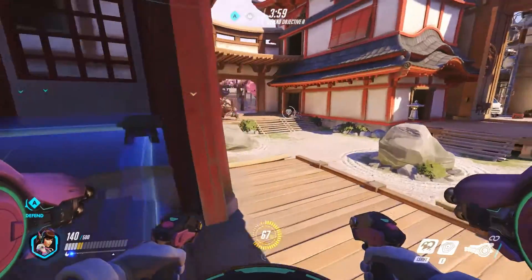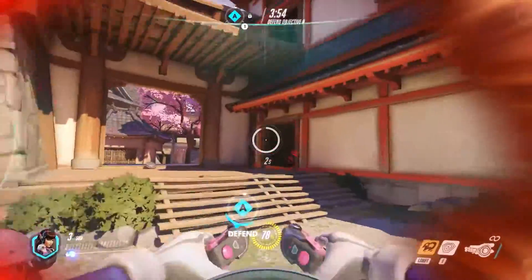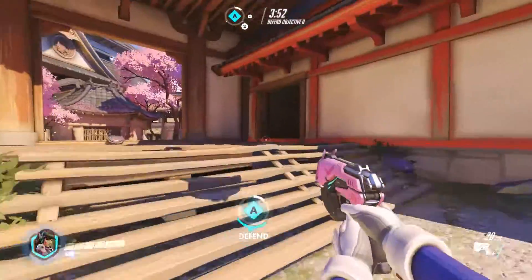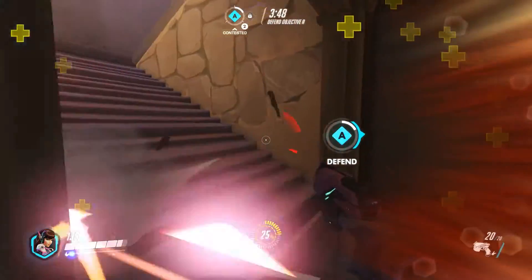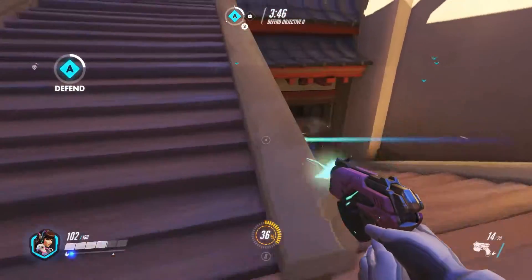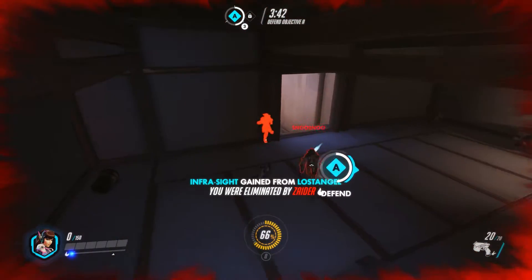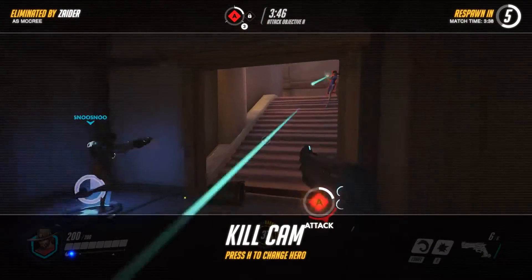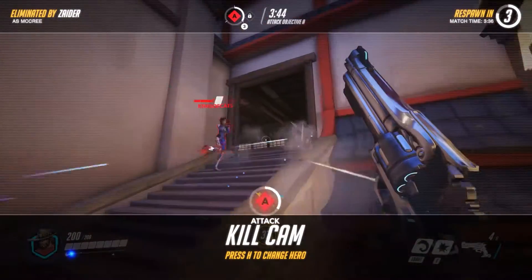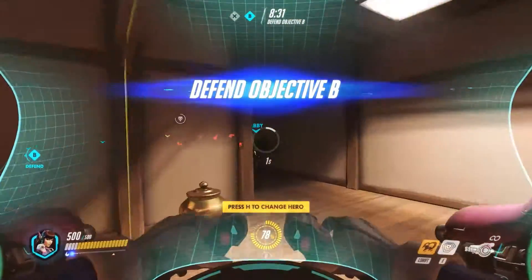We jump in on Roadhog who's dealing damage to Reinhardt, but we take heavy fire and my mech goes down. I'm trying to run out of the way — I pick up a little healing, but Tracer is chasing me, which is basically a guaranteed kill. There's no way I'm getting away. McCree and Tracer together is just brutal. McCree lands a shot and we go down.